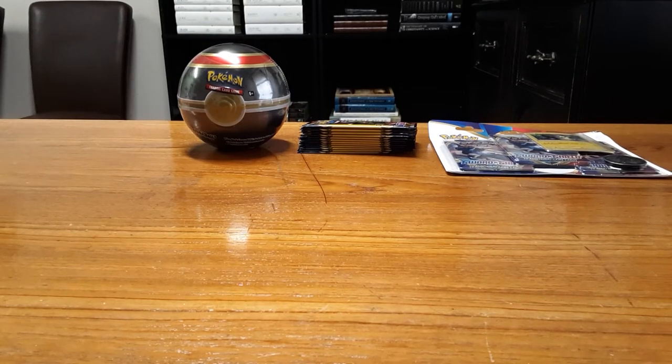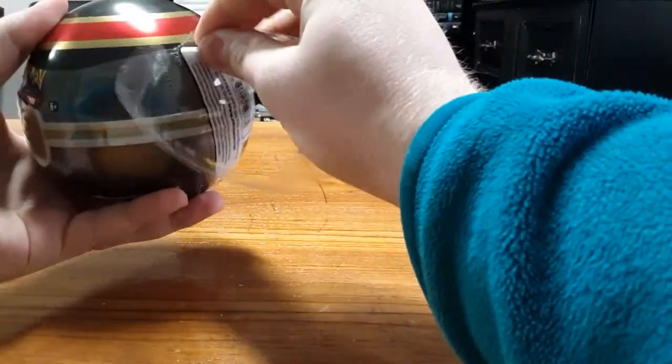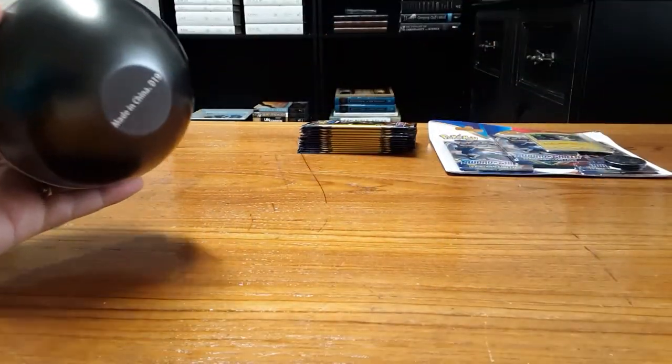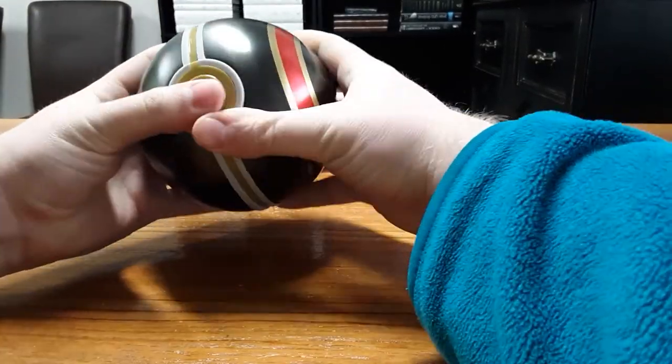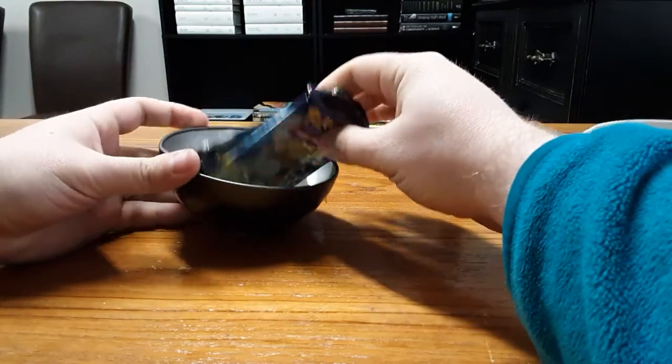Welcome back to the second installment of figuring out which grouping of Pokemon products has the best pulls. We just did three booster packs in the last video. Now we're going to look at the Luxury Ball and see what's in here. This is going to be different from the booster packs — those were all from the Sword and Shield newest set. Traditionally with tin products they come with different packs inside than the most current set, so we'll have a little bit of a mystery here. It probably won't be the newest set.